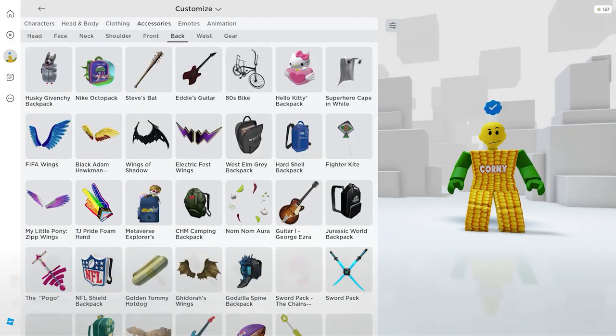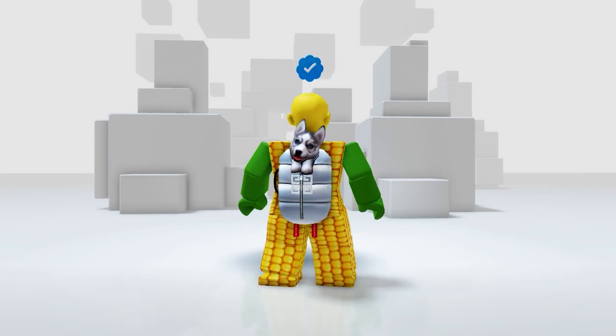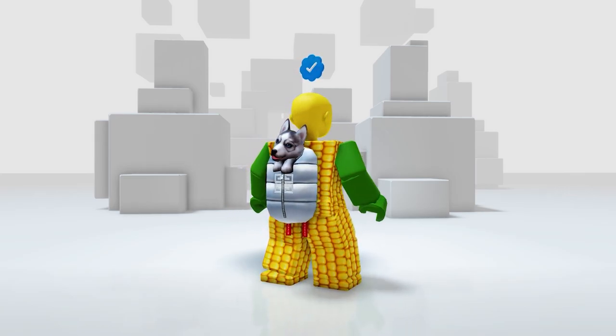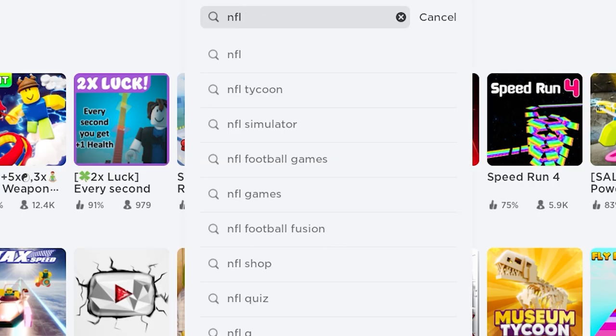In your accessories, then the back — here it is! Wow, it's so cute. I finally have a pet at my back. I think he's very friendly. Next, search and join this game called NFL Simulator.